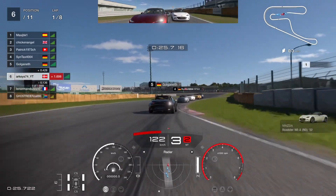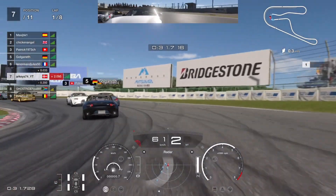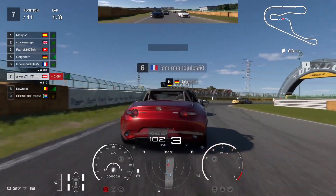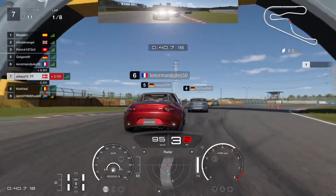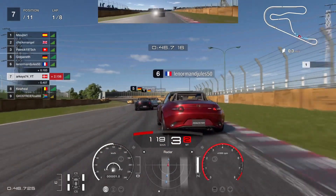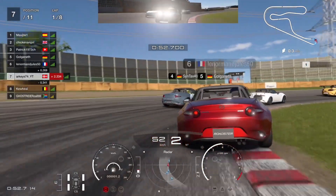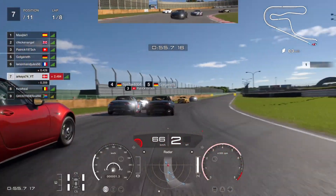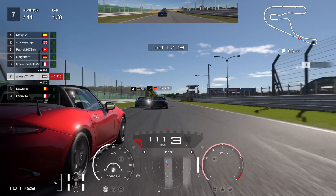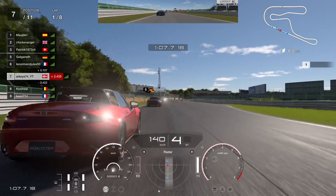Coming into the first left-hand hairpin, I've got a car on my inside coming in a bit too hot, but he's doing his best to make the corner so all is good. We just tuck in behind him. Getting around the right-hander, I had to lift off slightly. I had a bit more speed than him but ended up in his back bumper instead. He runs a bit wide so I managed to get alongside a little bit, but I'm a bit too far back so I just have to stay behind for now.